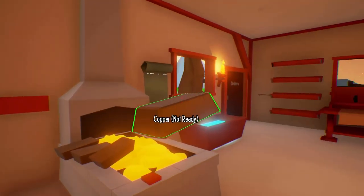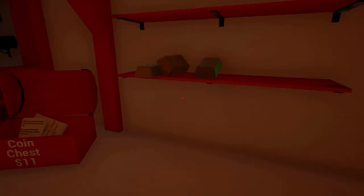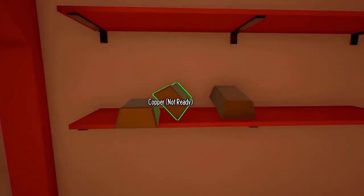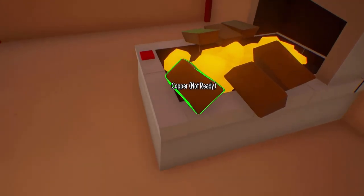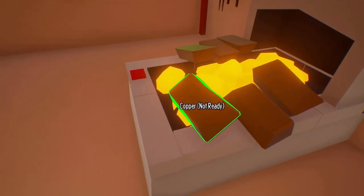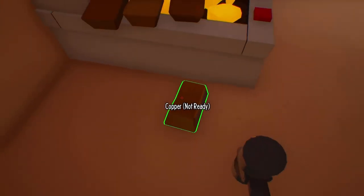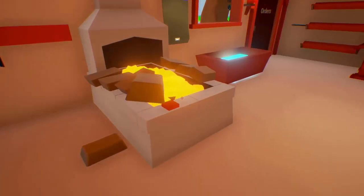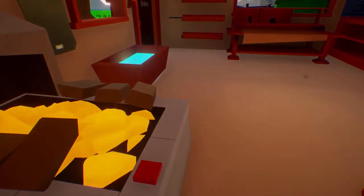How many ore do we actually have? Looks like six, seven, eight — so we have eight bars. I think I'll just put six on here for now, and then we'll put these bars down here, just right against this so they're easy to figure out.